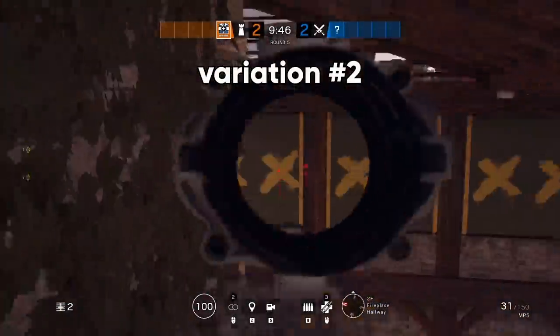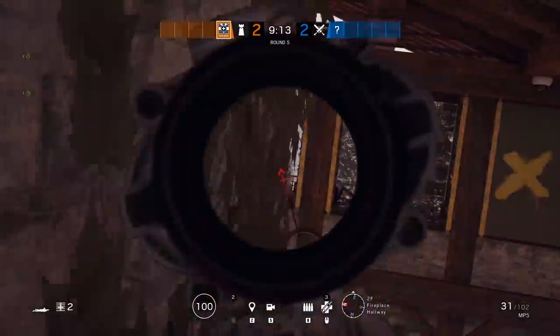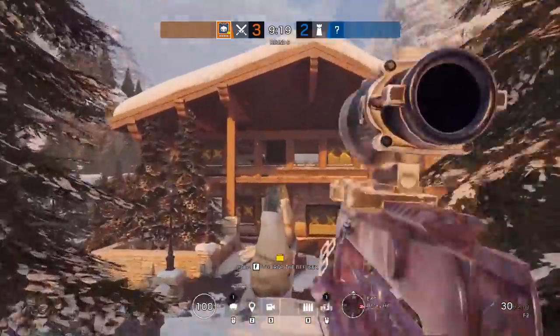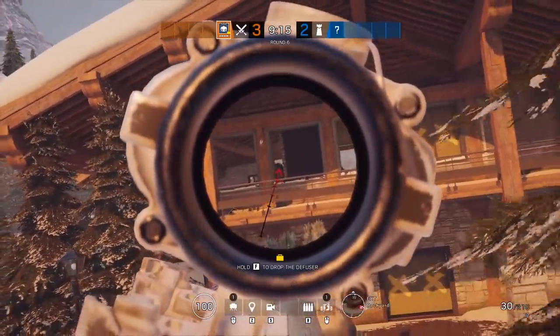Version 2 is a bit more simple — just open up the balcony window to see onto the rock formations that a lot of people vault onto at the start of the round. It's really difficult to see and very unexpected, so make sure to get your picks before it becomes well known.